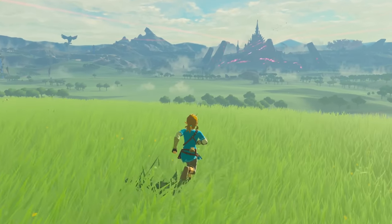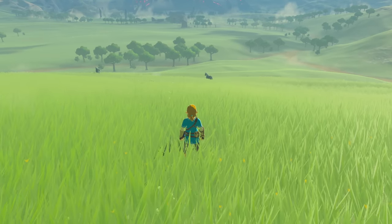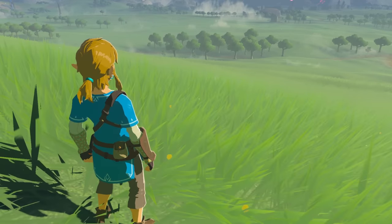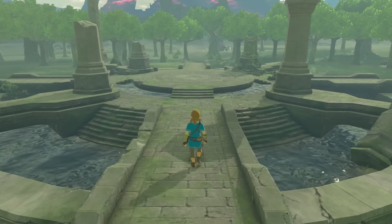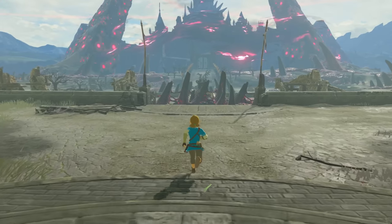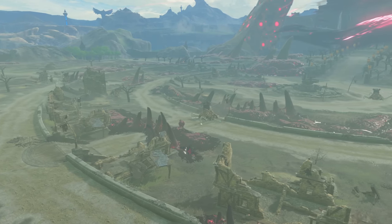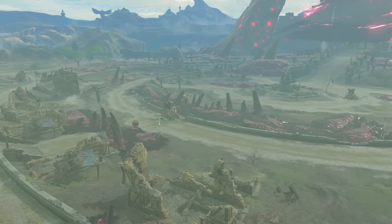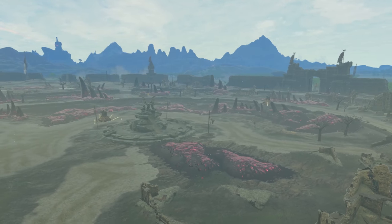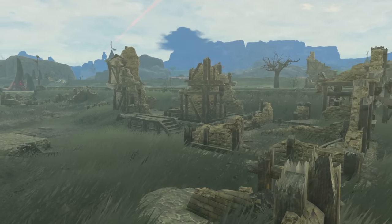My favorite spot in Hyrule Field is at the top of Whistling Hill. You get a great view at the barren field before you. The obvious landmark on the horizon is Hyrule Castle. This is where you start to get a true feel for what civilization was like back then. Walking through the front gates, the remains of Hyrule Castle Town reveals itself. There's this network of paths that wind all around, with ruined buildings at every point. It's one thing to see a single ruined building — but seeing a whole town just decimated hits different. There was a whole society going on here: homes, stores, restaurants, all reduced to rubble.